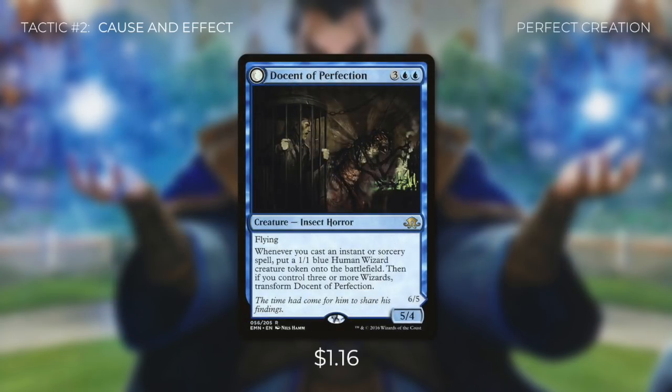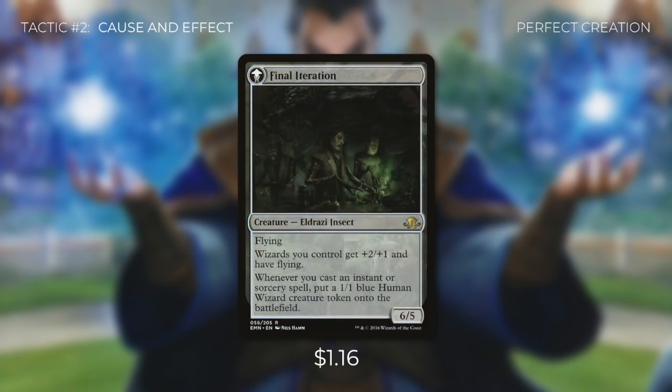Docent of Perfection is a huge token generator — a 5/4 flyer that creates a 1/1 blue human wizard token whenever you cast an instant or sorcery. If you control three or more wizards, it transforms into Final Iteration: a 6/5 flyer that gives all wizards +2/+1 and flying, and continues generating wizard tokens on each instant or sorcery. Since we run a ton of instants and sorceries, this can get out of hand very quickly. The deck fundamentally wants to cast a ton of wizards and a ton of instants and sorceries.